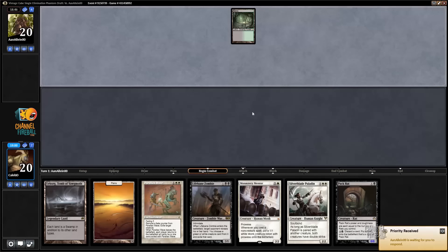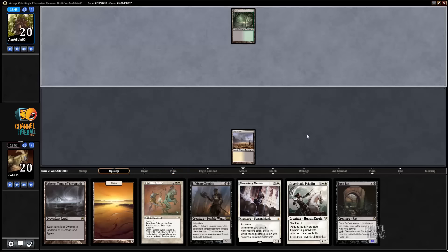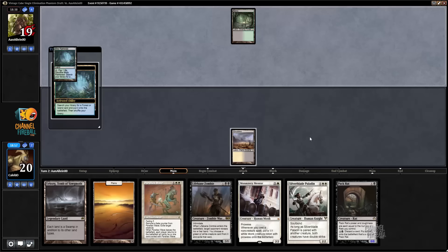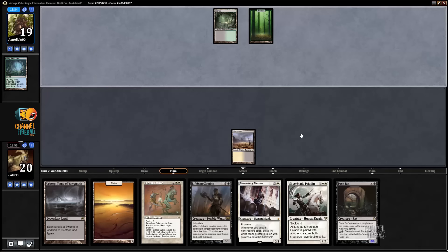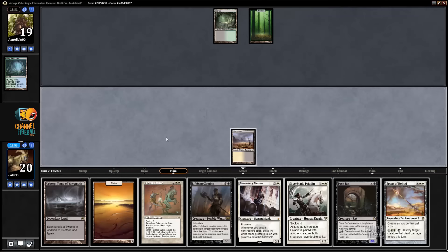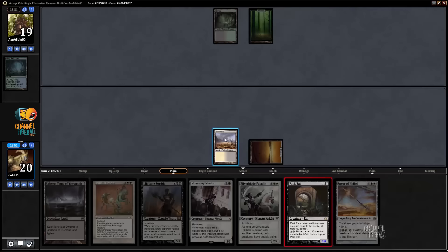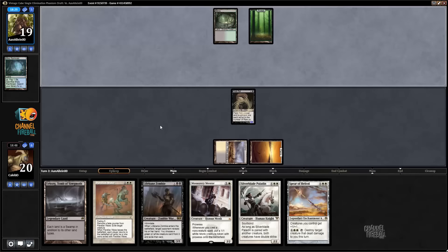Bayou pass — just what I was hoping to see. Scrubland, get out there and do your dirty scrub work. Well, all the Plains are Scrublands if we play Urborg. One of the questions with this hand is whether we activate Packrat on turn 3 or just play Lifebane Zombie. It's our only second-turn play, so that much solves itself.